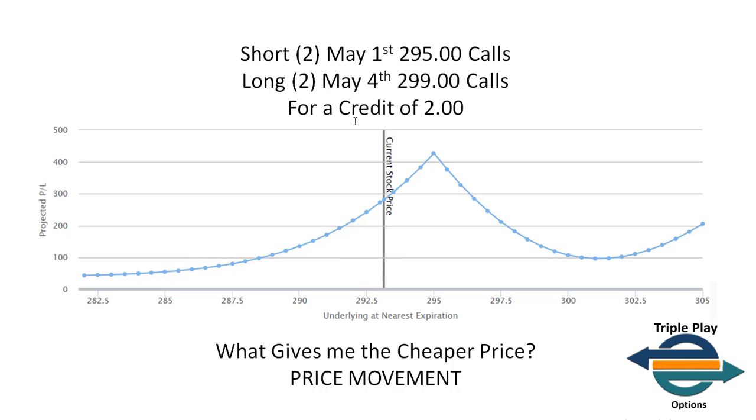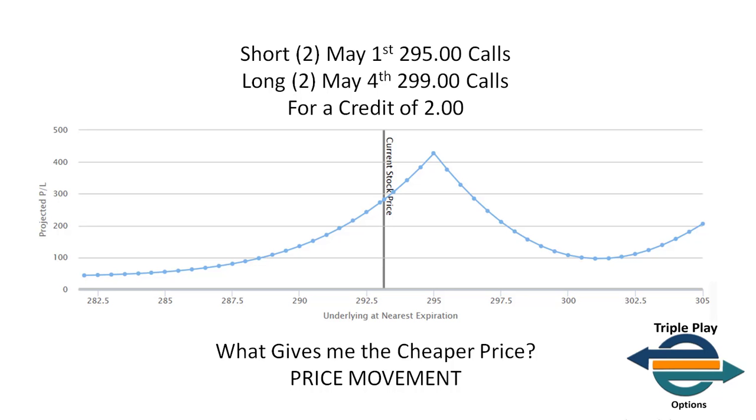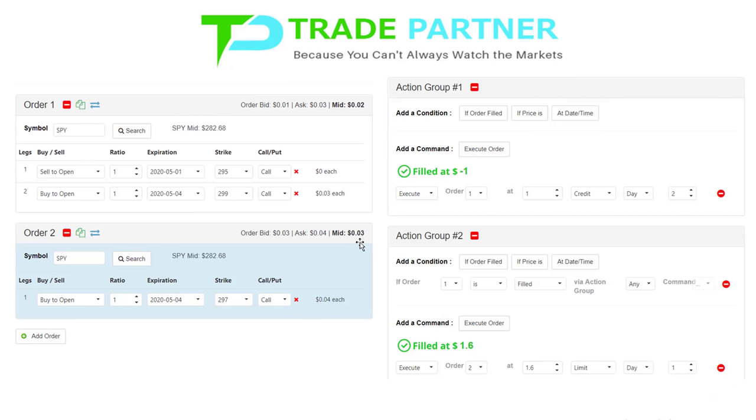The credit on this trade was $0.40. After buying the third option for $1.60, that brought my total credit — which started at $2 — down to only $40. What I essentially did was take my profit potential to the downside and applied it to my risk to the upside. It's kind of like algebra: I took from one side, added it to the other, and what I get is a risk-free projection trade.